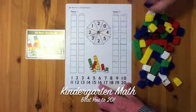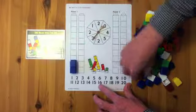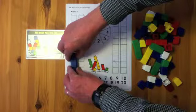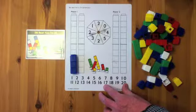Beat You to 20 is a simple game and involves the following skills: counting to 20, counting by ones, comparing quantities, reading numbers to 20, and adding two or more quantities.